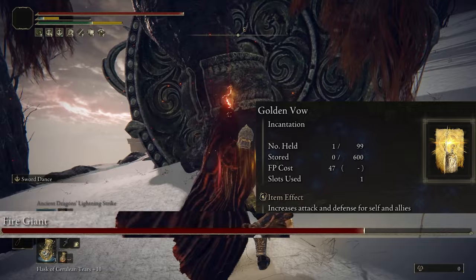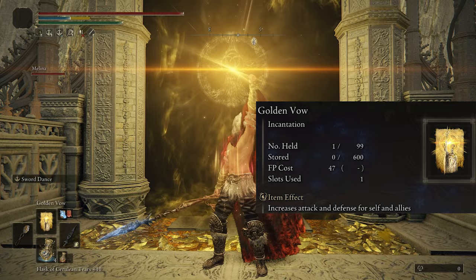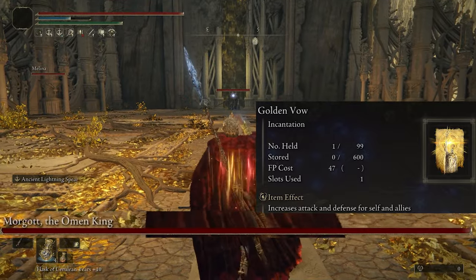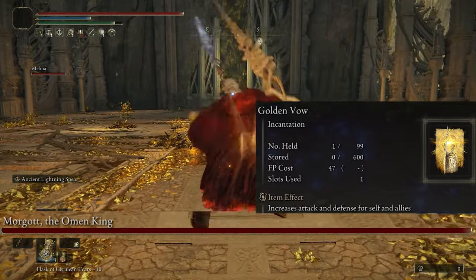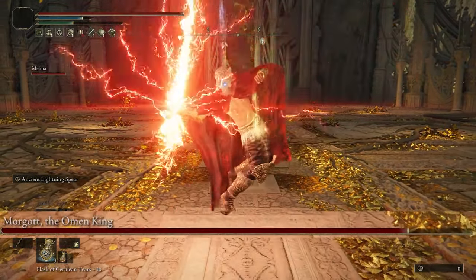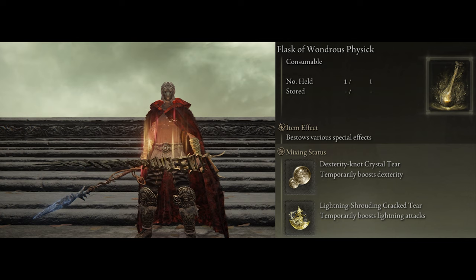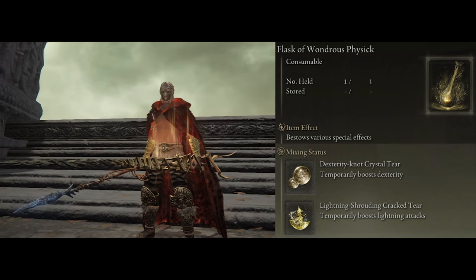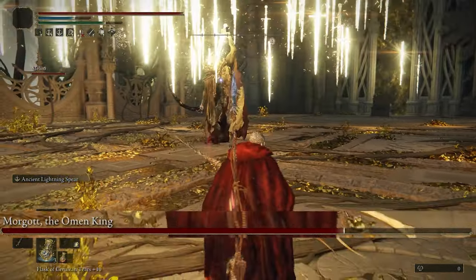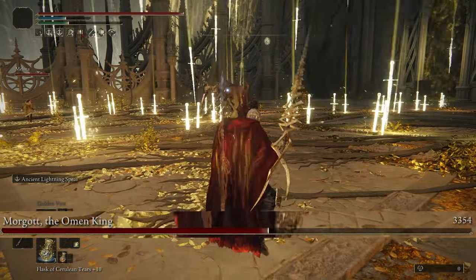The last spell is Golden Vow. It increases all damage output by 15% and also increases our damage negation by 10%. On top of this, it lasts for 80 seconds, so it's going to be really handy to use right before boss fights to get some extra damage and protection in. Speaking of extra damage, we still have the Flask of Wondrous Physick — I'm using the Lightning Tear and Dexterity Tear. The Lightning Tear increases all lightning damage by 20% for 3 minutes, and the Dexterity Tear increases our Dex by 10 levels for 3 minutes as well. Using this and Golden Vow will make you hit like an absolute beast.